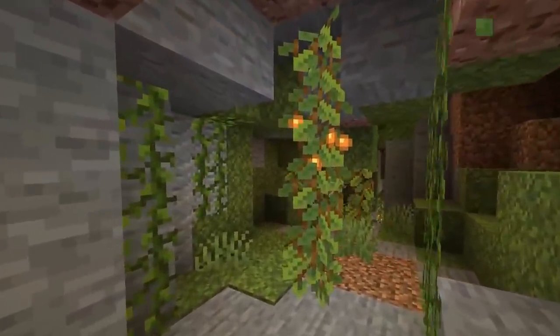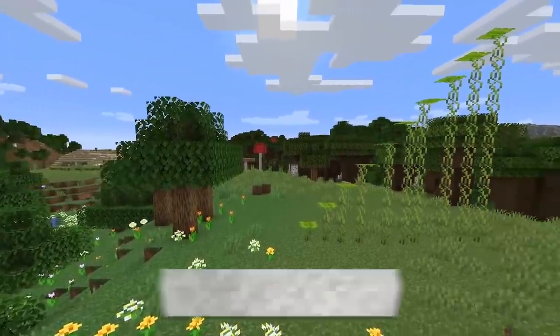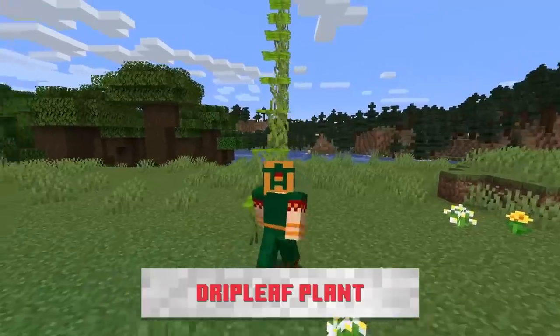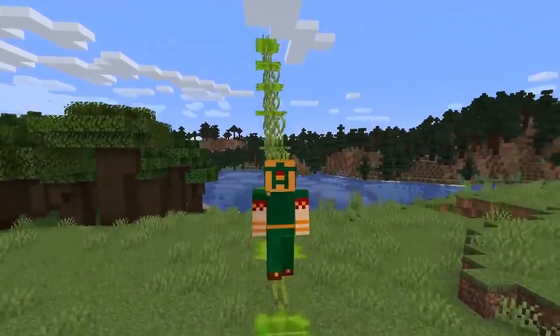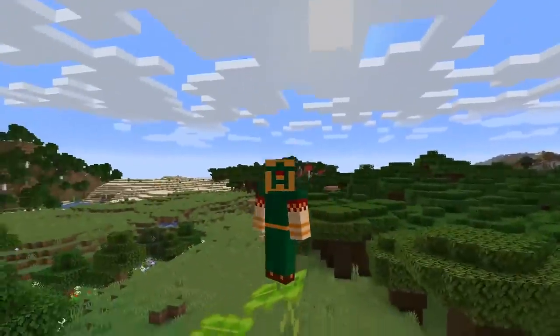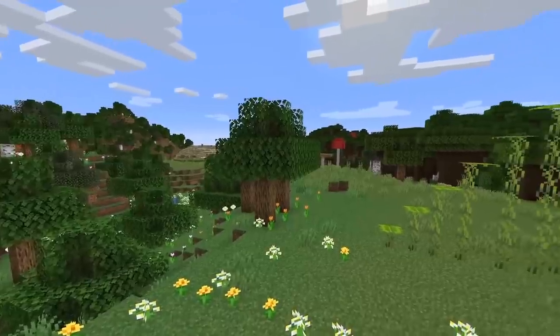Also in the lush caves, we have new moss blocks and just a whole bunch of atmosphere — I want to be in that cave right now. Also in the lush caves there's a new stair-type block that wasn't really shown off too much. It's going to be used a lot for parkour. Basically when you stand on it, you have a certain amount of time and if you don't move then you will fall through it. I think this is awesome, there's nothing like this in Minecraft currently.